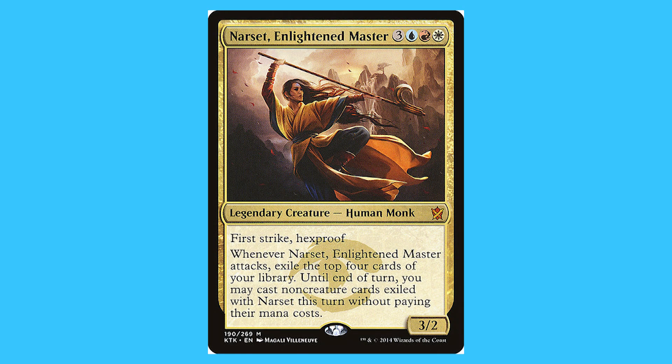Narsa, Enlightened Master. For three blue, red, and a white you get a legendary creature human monk that is a mythic. She has first strike and hexproof. Whenever Narsa, Enlightened Master attacks, exile the top four cards of your library until end of turn. You may cast non-creature cards exiled this way without paying their mana cost. And she's a 3/2.